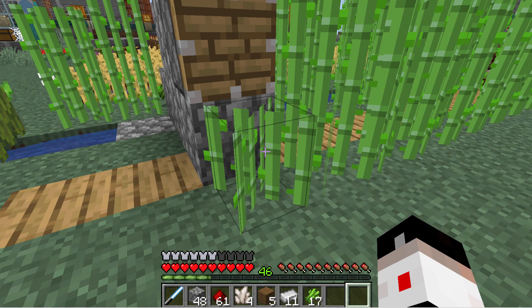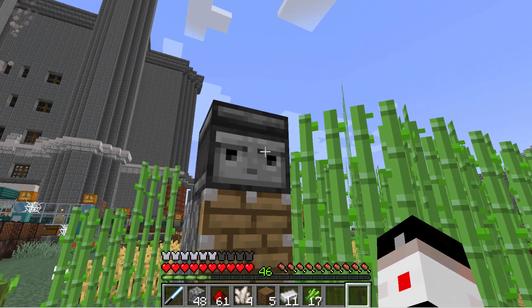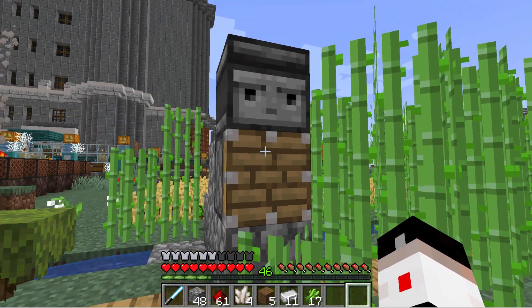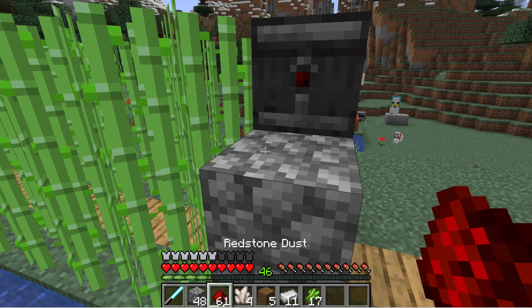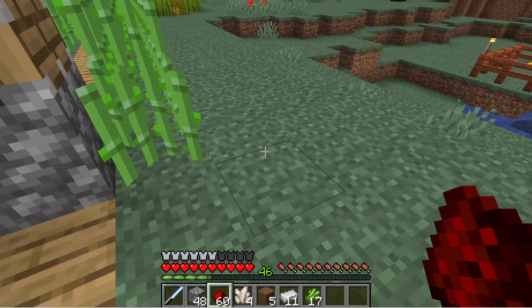The sugar cane is going to grow up one level and then two levels. When it goes to two levels up here, the observer sees that, fires the piston, and that breaks out the top two. We need to link these together — easy to do. Just go right back here and put redstone right on top. That links those together, and that's now going to work as it grows up.